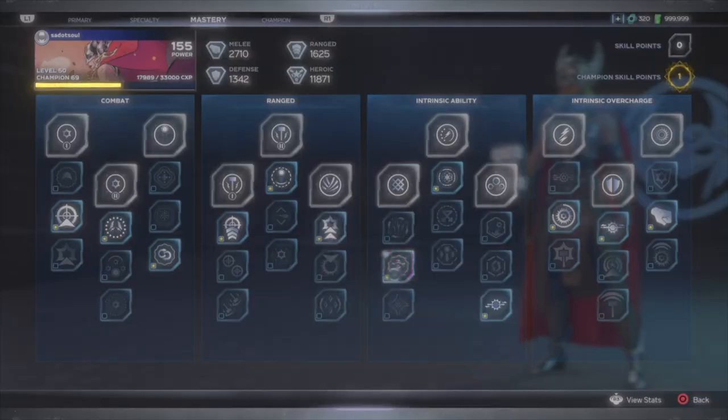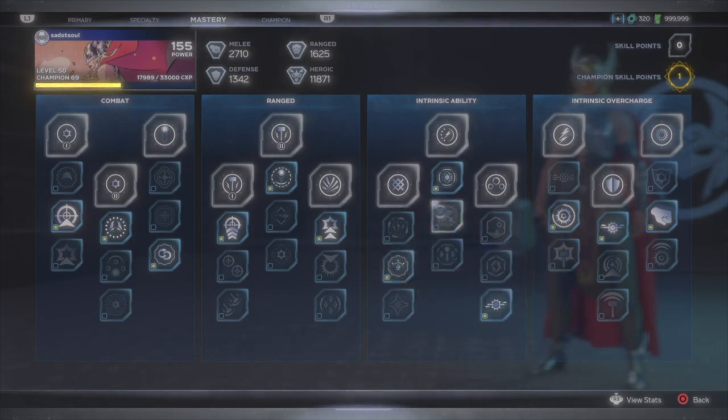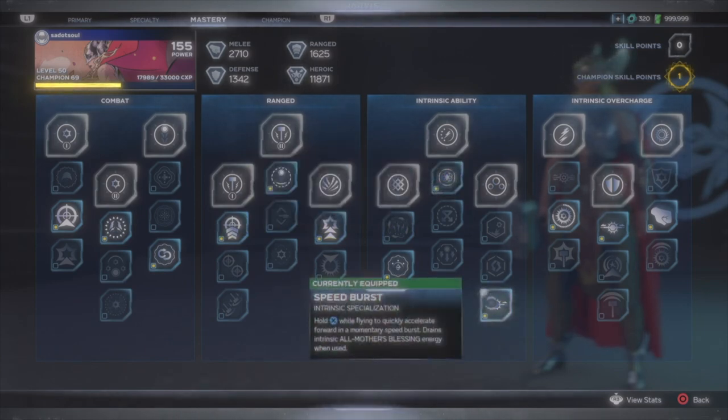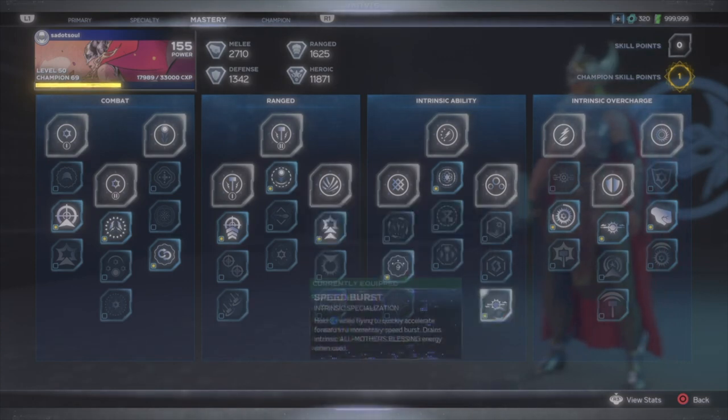For the intrinsic, Force of Will recovers 1.2 willpower while All Mother's Blessing is active. All Mother's Blessing is basically Odin Force, so it functions the same as Thor's when you hold the right trigger. Odin Force reduces the cost of using All Mother's Blessing by 10%, so I get more use out of it in combat. As Guardian Fortune reduces the penalty of not using All Mother's Blessing on strong or unblockable attacks by 50%, so your intrinsic won't go all the way to zero. You can also use Speed Burst if you'd rather just fly faster.